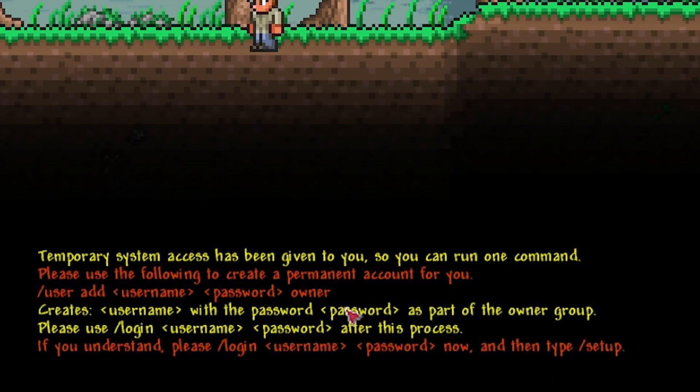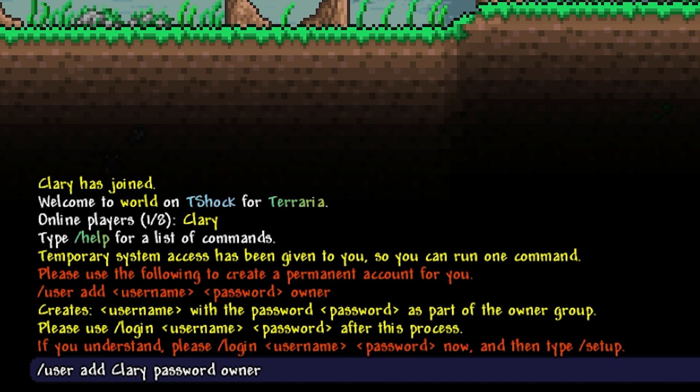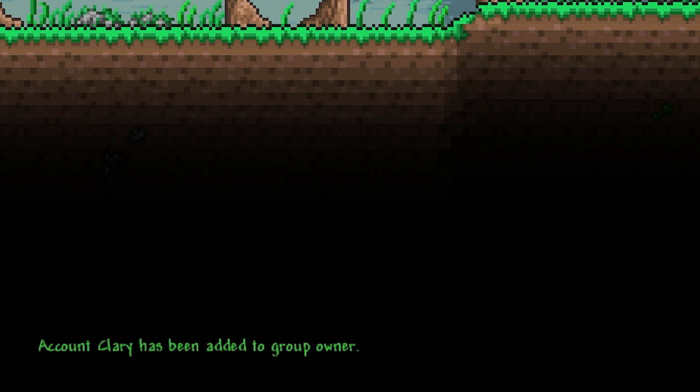To proceed, we're going to be firstly making ourselves an owner and then we're going to be able to add admins. It's crucial to note these are two different roles. You then want to type /user add, your username, your chosen password — which will create an account — and lastly the group name which is owner. Make sure you remember your password so no errors occur later. When you press enter, it should say account has been added to group owner.